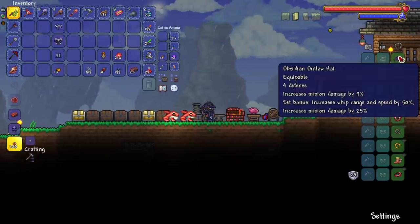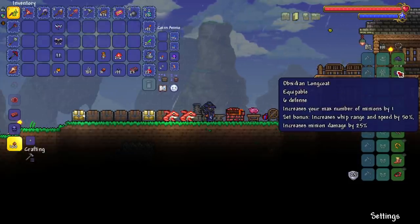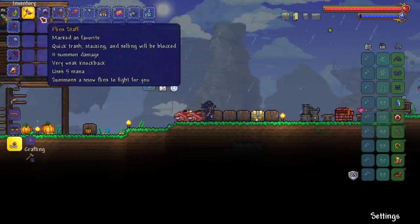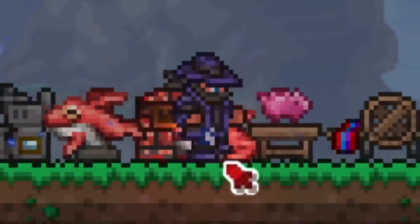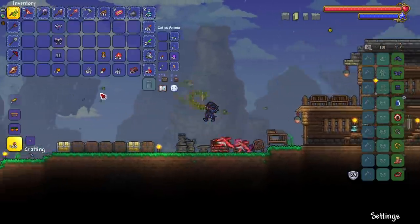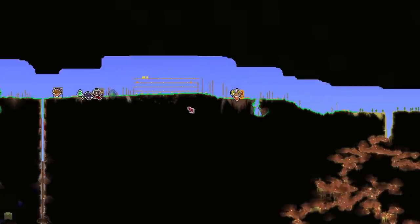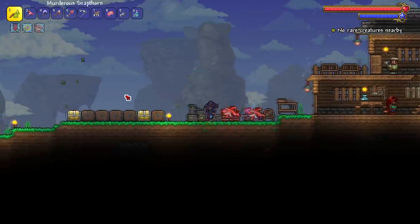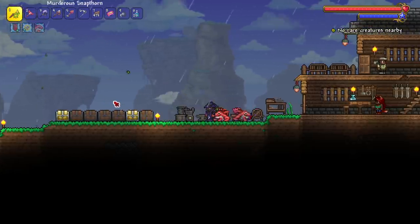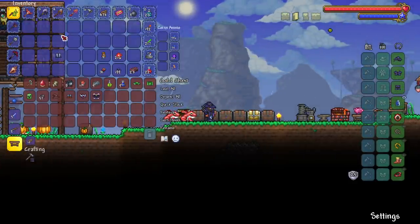The set bonus increases whip range and speed by 50% — oh my god, this whip has range! Also increases minion damage by 25%, which is actually pretty good. Each armor piece gives defense 9, minion damage six, decreases max minions but increases minion damage. So we have the same number of minions as with the fur coat, but we look cool as hell and have a better whip range and speed. If I get my hands on some Feral Claws, we will blast through the rest of pre-hardmode.